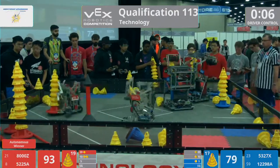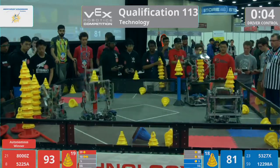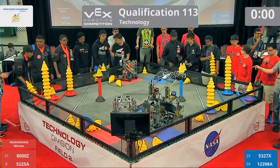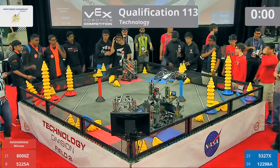Blue Lions puts one in that 20-point zone and scores one on that stationary goal. Red Alliance makes a delivery in that 5-point zone — 2 to 1. That's time in the round. We're going to let our refs count it up. It is very close.